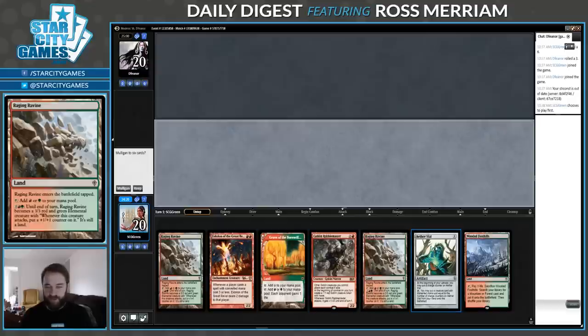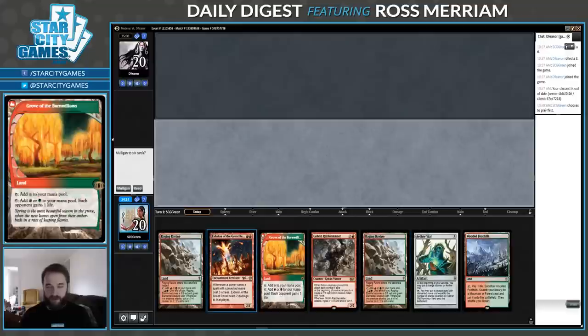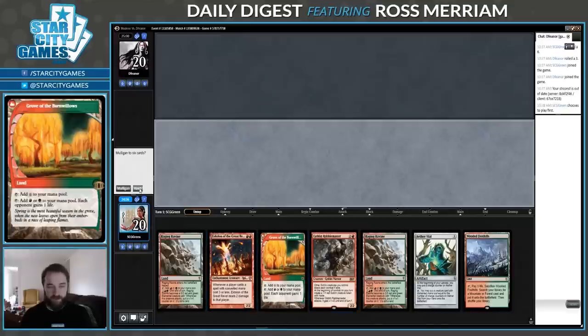I'm on the play. I think this hand's pretty good. It's a little mana-heavy, but we have a way to sink that mana in Raging Ravine, and Turn 1 Vile is one of the best starts we can have. It also combines very nicely with Eidolon, so we can get spells into play without triggering the Eidolon itself and taking damage. So I'm going to keep it.